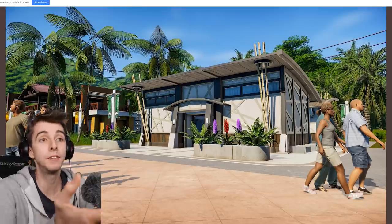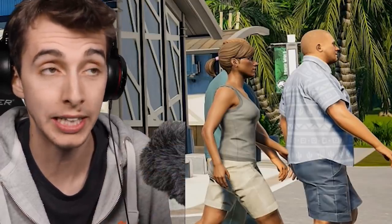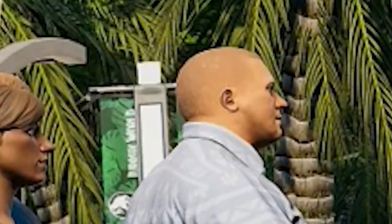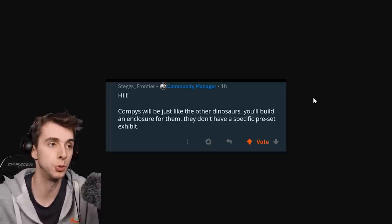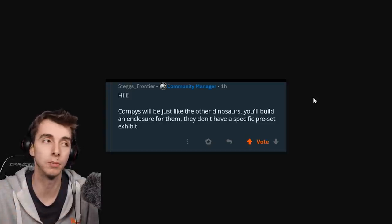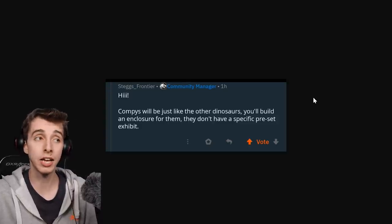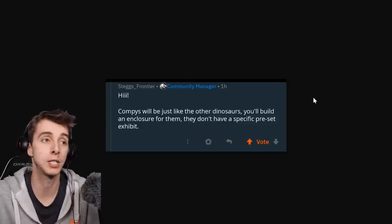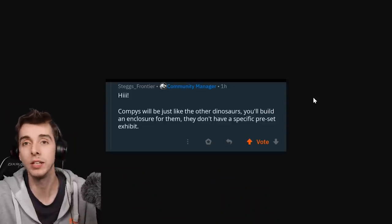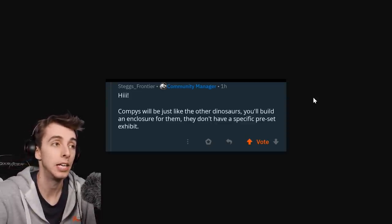We're getting maybe even new tourists — I don't think I've ever seen that man there wearing that shirt. The next biggest announcement comes from Stegs at Frontier, in a post from the Frontier forums. Stegs says: compies will be just like the other dinosaurs. You'll build an enclosure for them. They don't have a specific preset exhibit. Thank God — I was worried we were going to get another Avery kind of deal, and that's squashed.